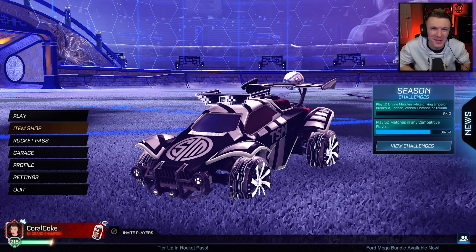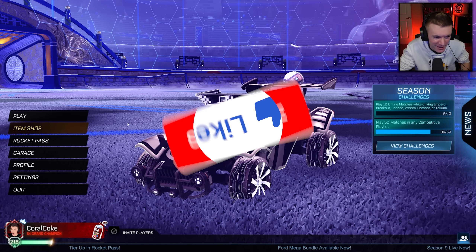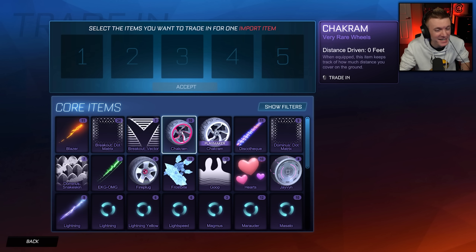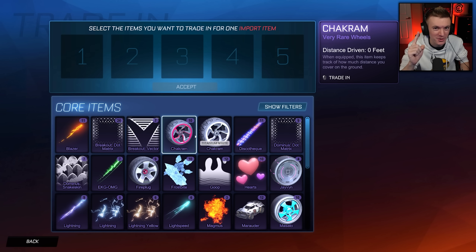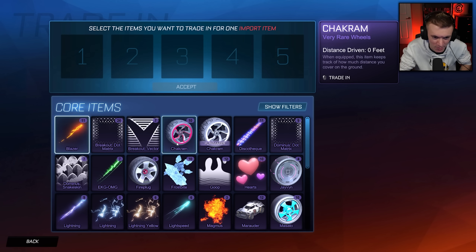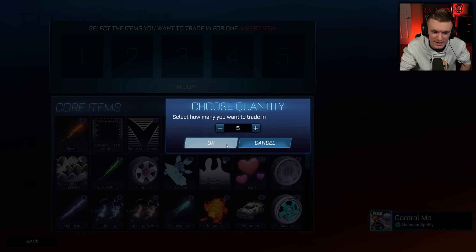Hello everyone, welcome back to another video. Today we're doing another very rare trade-up video in Rocket League. This time we've got 400 non-crate very rares to try and trade up to a Titanium White Octane for the very first time in CarlCoke history. Every thousand subs we give away a Titanium White Octane — all you have to do is subscribe and comment something below.